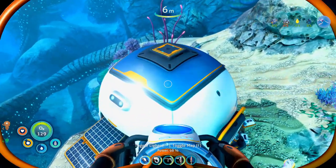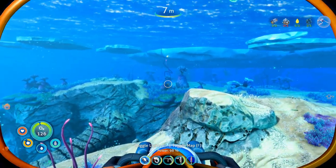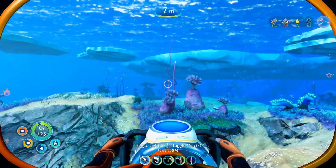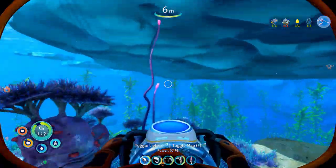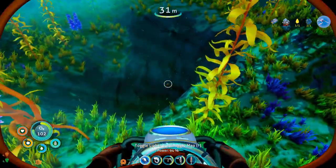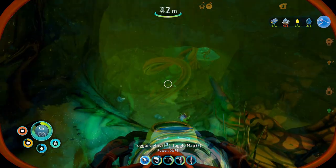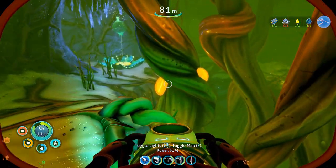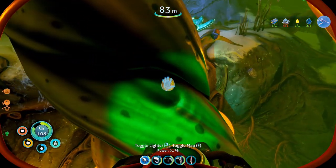In order to find one of the entrances, put yourself on your lifepod and align yourself with this small purple plant here. After this, go in a straight line, and in approximately 180 meters from your lifepod, you'll find one of the entrances. What you're looking for are these orange glowing bubbles growing on these big branches, and from here all you have to do is just pick them up and return to your base with them.